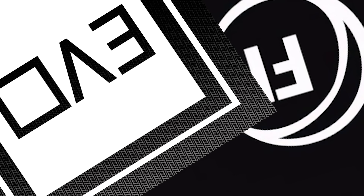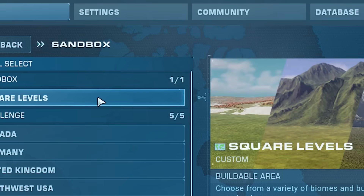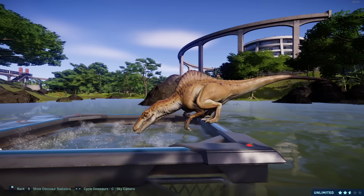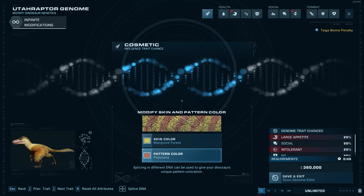Jurassic World Evolution 2 has improved a lot since launch through free updates — new sandbox options, new maps, new decorations, even new attractions. What more do I want to see added to the game in 2024 for free to make it even better?